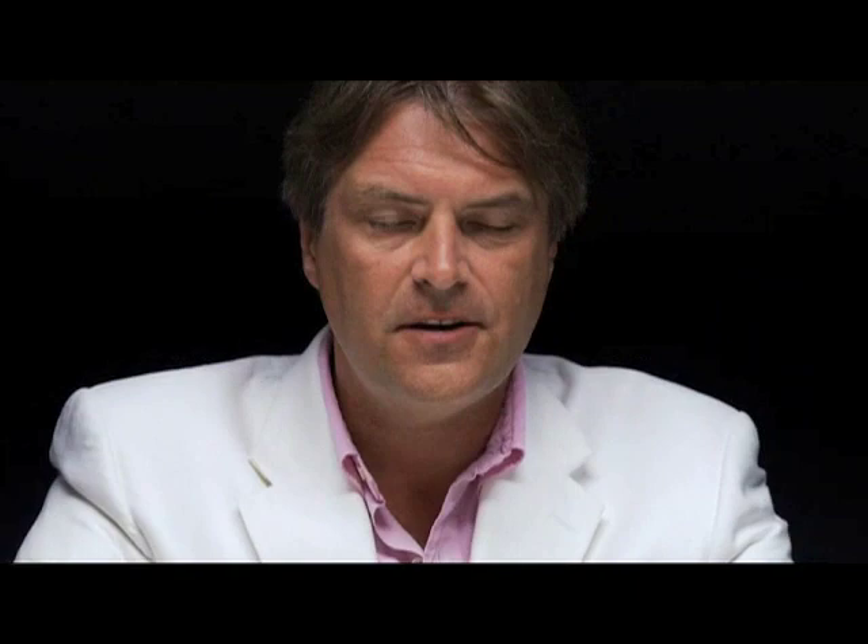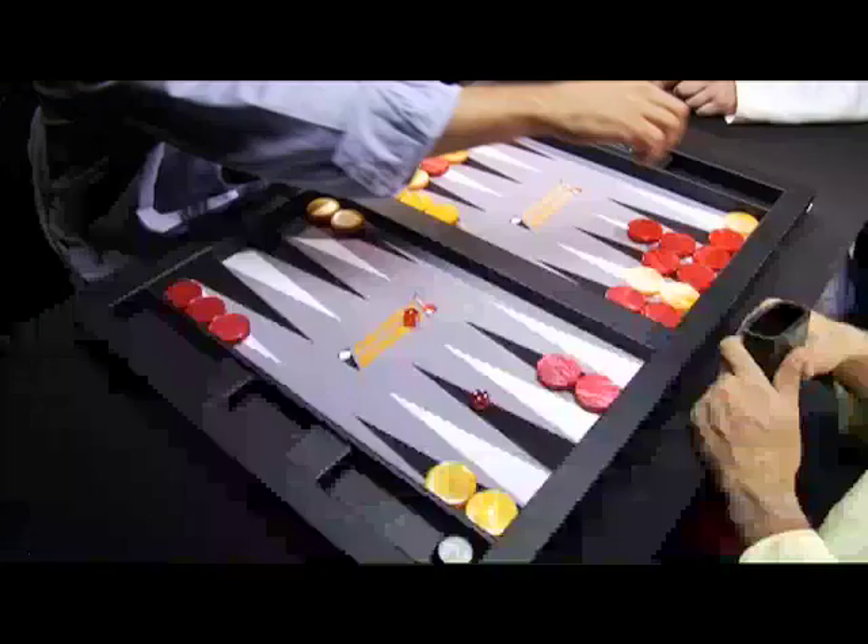Orange has rolled a hitting number here, a 4-1. He can hit this vulnerable blot — a blot being a checker on its own on a point. The hit here is mandatory. It doesn't really matter where he plays the 4, as long as he hits with the 1.